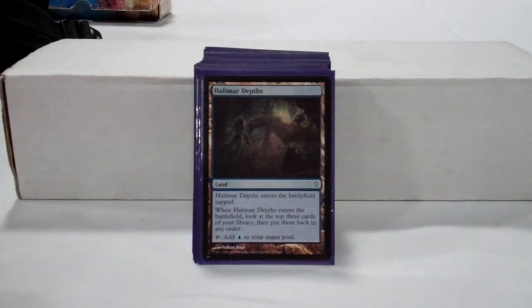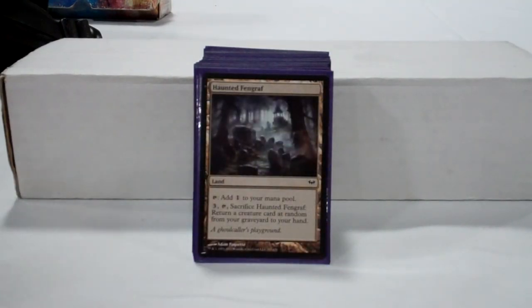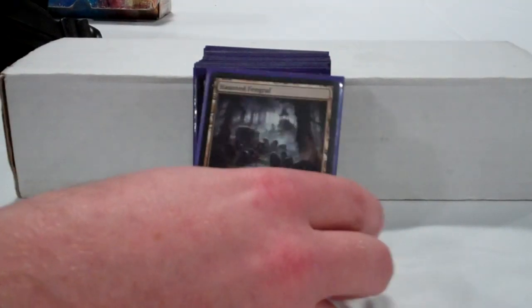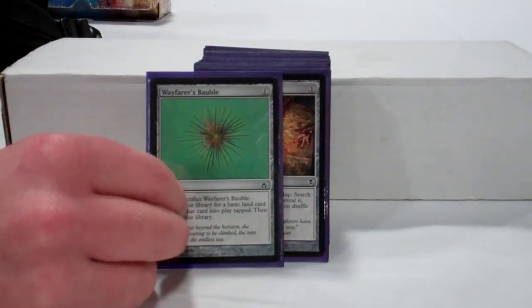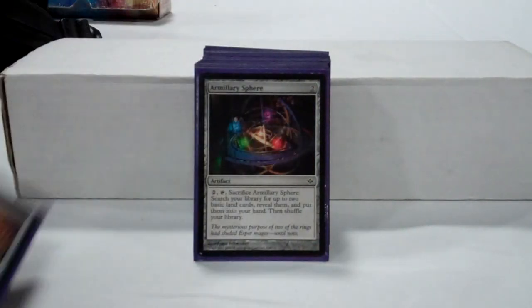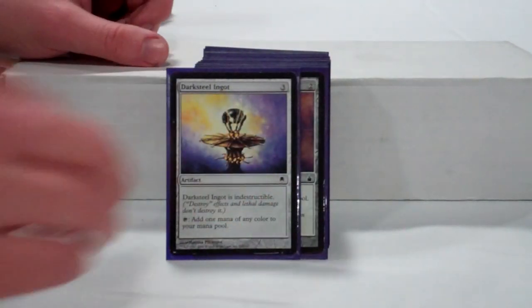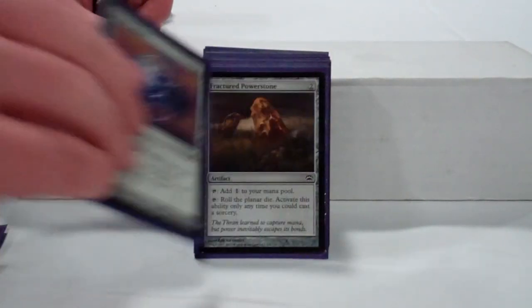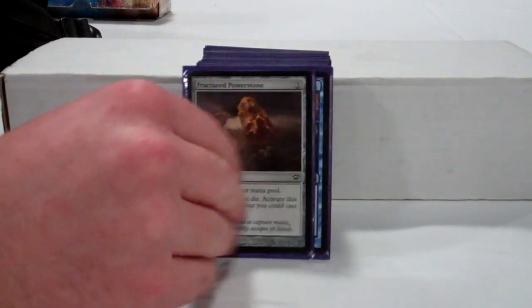Halimar Depths is a pretty common Expedition Map target in this deck. We've got Haunted Fengraf as a good way to recur some creatures. We've got a variety of mana accelerants and searches: Wayfarer's Bauble, Expedition Map, Traveler's Amulet — you should be running those in all your decks. Some basic mana rocks: Mind Stone, Darksteel Ingot, Dimir Signet, Fractured Powerstone, which is a new addition to the deck from last summer, not often seen in Pauper yet.